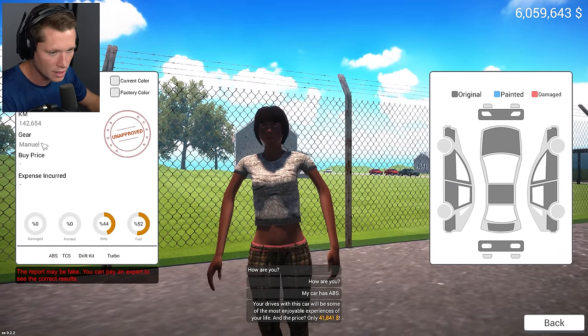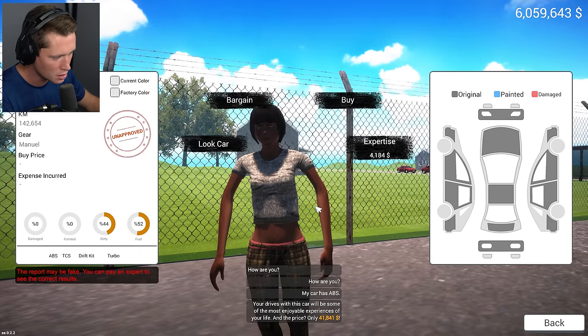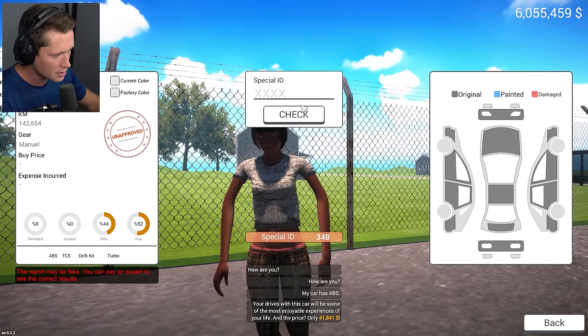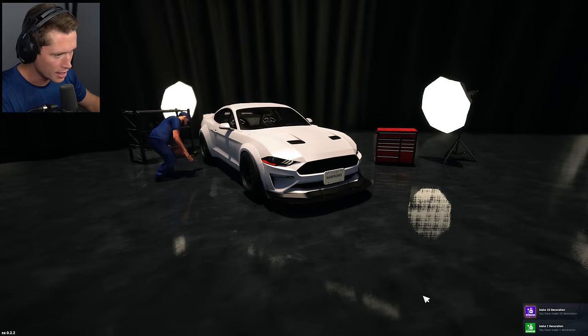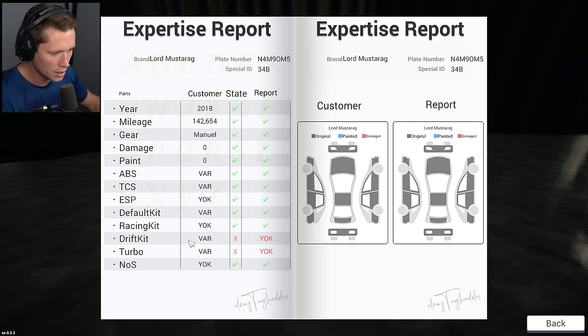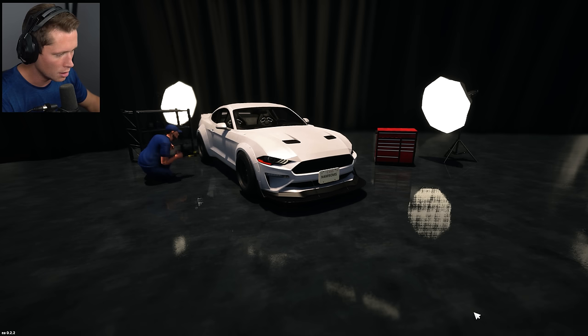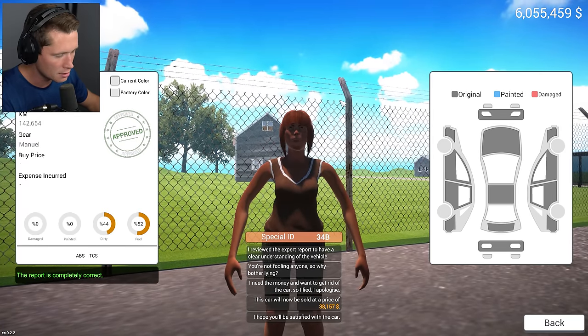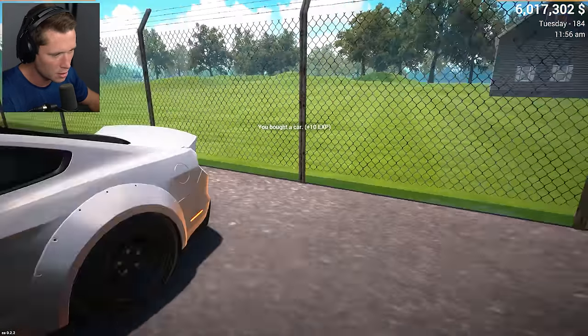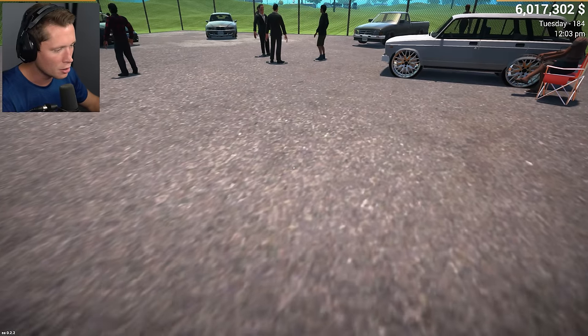Let's see what we've got going on: 2018, 142,000 kilometers, $41,000. I'm going to do a check on this — we've got a 34B. Let's see what our mechanic thinks. Looks like the drift kit and the turbo are not good, so that should adjust the price a little bit. That's going to take us down to $38,100 and I'll go ahead and buy that. Let's send this back to tow truck one.